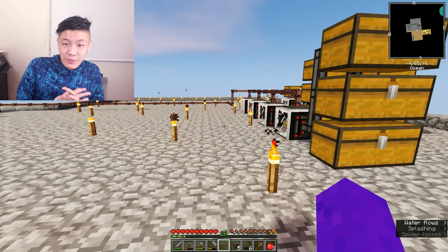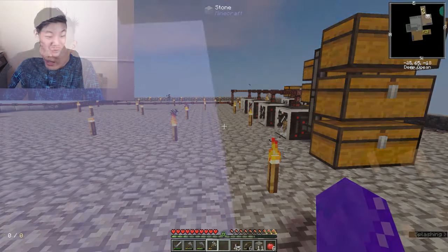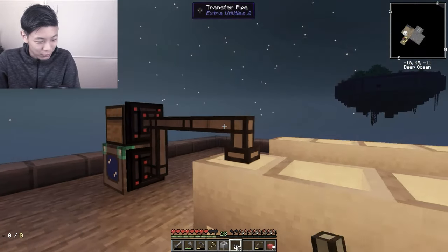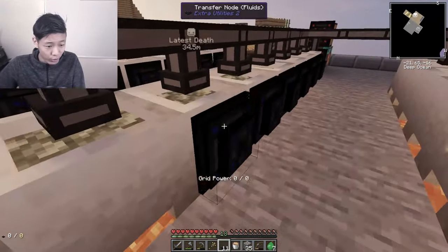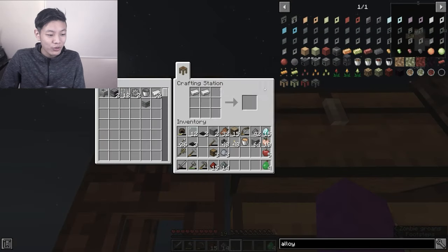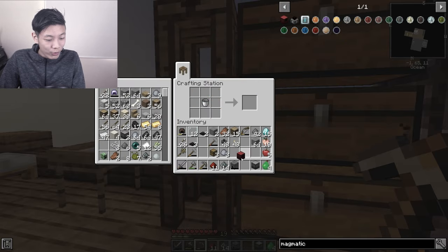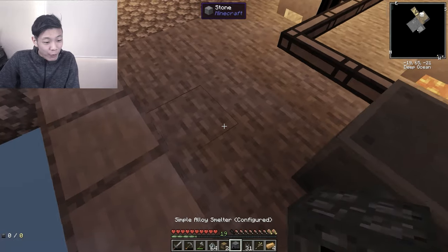A quick recap of the last episode, since it's been a month and that's my ritual for all Prototype 73 videos. We created a little platform on the side of our base, placed down lava and 21 crucibles, then hooked up the 21 crucibles with a tier 3 cobblestone generator. Now we have infinite lava. We then hooked up the crucibles with the magmatic generator which generates RF, and now we have infinite energy.